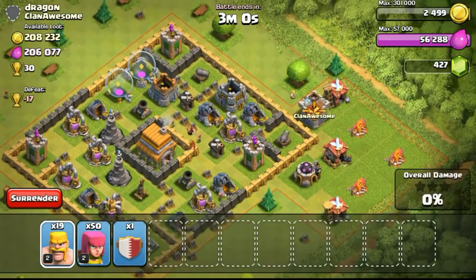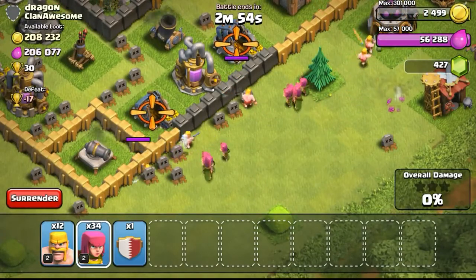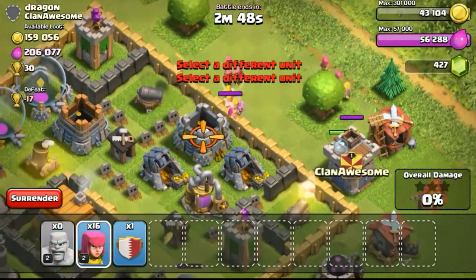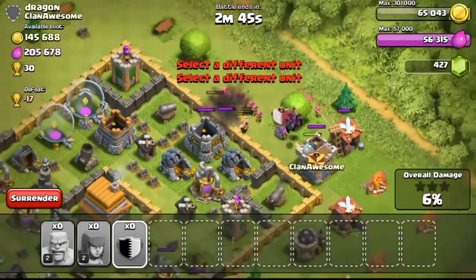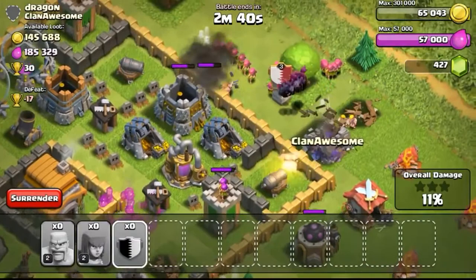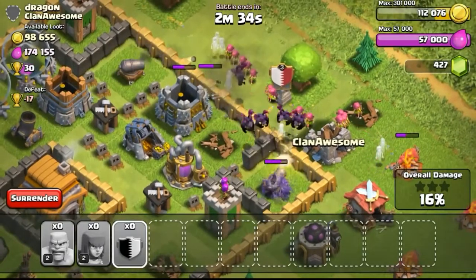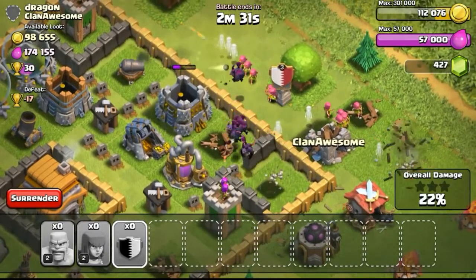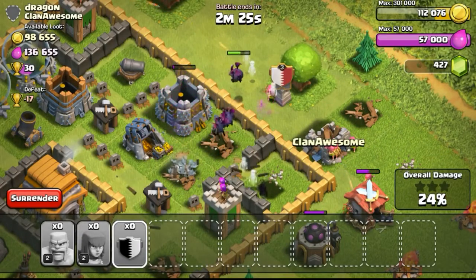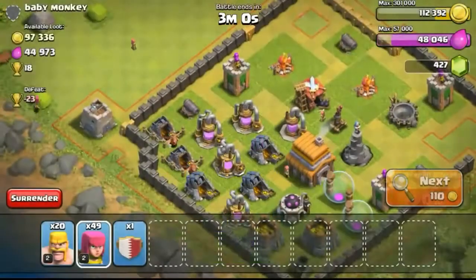So carrying on with another attack — this one was really huge in loot: 208,000 gold and 206,000 Elixir respectively. I was focusing on the mines and collectors because they were full. Looking at the left side, the storage next to the mortar is empty and the outside one is also empty — you can tell from that that the storages are rather empty while the mines and pumps are full. The small box shows the gold and Elixir are full.